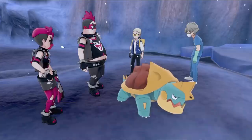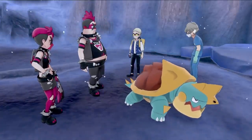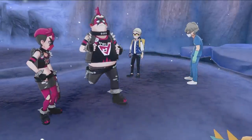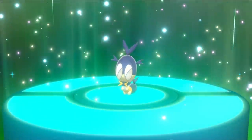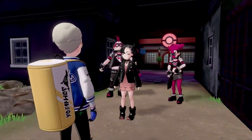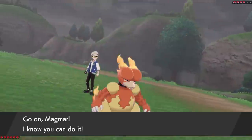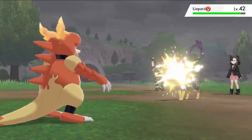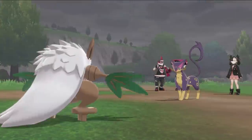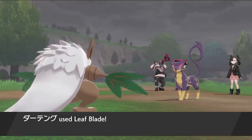We then see Team Yell harassing a turtle, so after shooing them away we get Floaties for our bike and can now bike on water. We capture another Stufful and trade it away for a Blipbug. Before we enter Spikemuth, we have to fight Marnie again. Since her lead is Liepard, I lead with Zoroark, U-turn into Shiftry, then try to kill with Fake Out — but she uses a Potion, so it doesn't kill. Luckily we still have Leaf Blade, so we can kill with that.